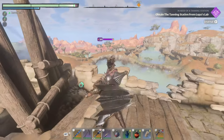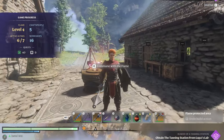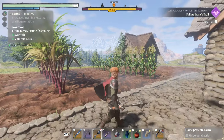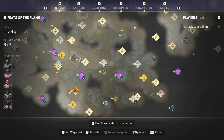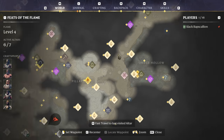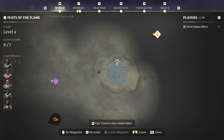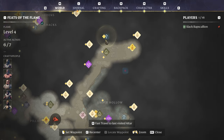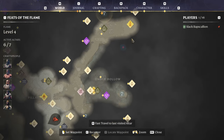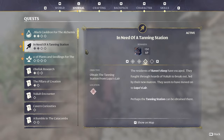Welcome everyone, and thank you for joining me in Enshrouded. Last time we made a little bit of progress but not near as much as I wanted to. We did get a bit of the new area explored — we were trying to get our tanning rack, which is all the way over here. We found the black cauldron for the alchemist location and got the spire. This time we're gonna try and get the tanning station first, and then if we have time we'll go back for the cauldron.